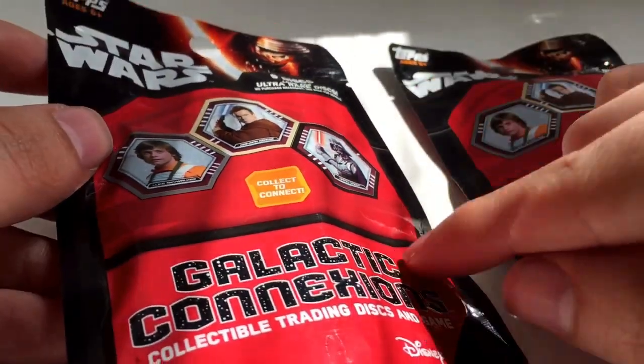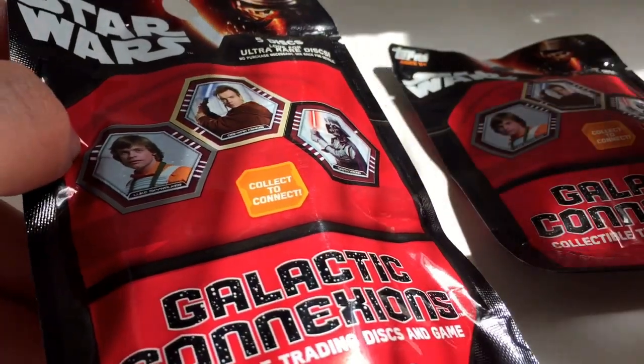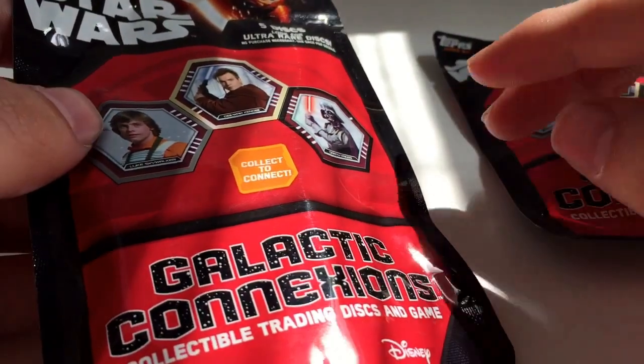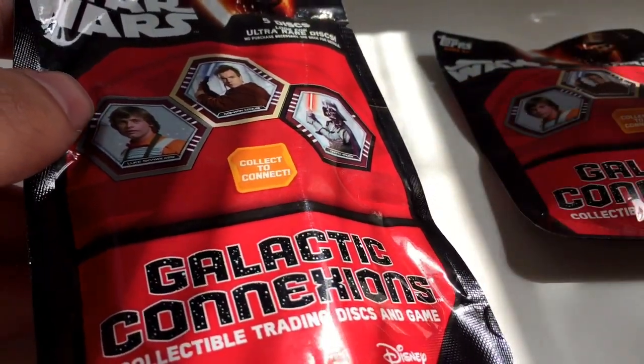These actually weren't with the trading cards at the front of the store — these were back on the actual toy aisle with the Star Wars stuff, kind of on an end rack, just hanging up on pegs. So if you can't find them at your Walmart, try checking back in the toys, because apparently some people have been putting them back there.